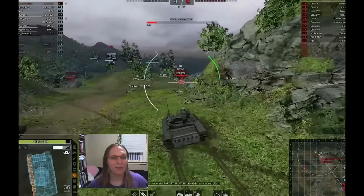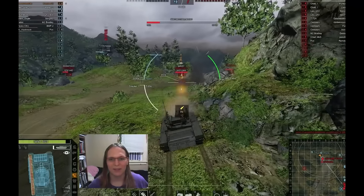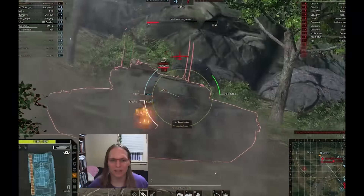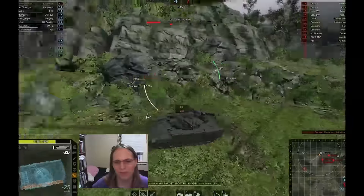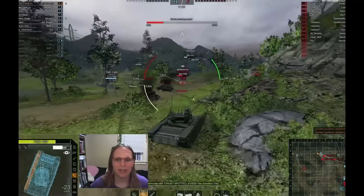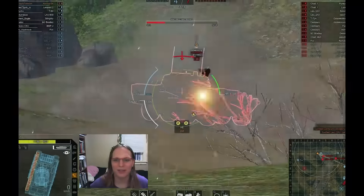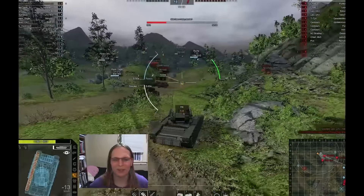By the way, those rear cage armor plates back there don't go away when you shoot them. Now he did actually shoot my driver's port, which I give him credit — that was a full penetration on the driver's port. But that rear cage armor plating doesn't go away when you shoot it. And the Centaro bounces me as I pound him into the ground.